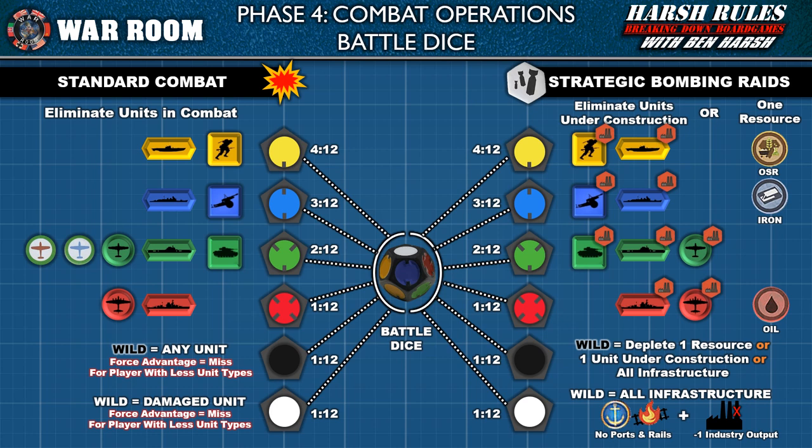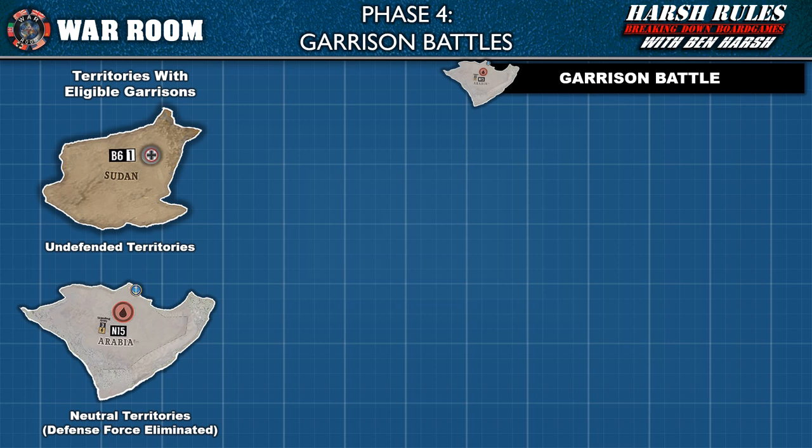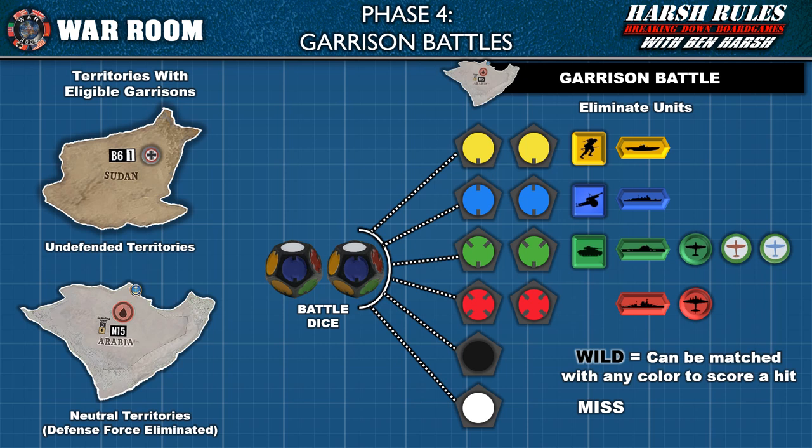In War Room, empty territories controlled by an opposing nation, or neutral territories that have had their defense force eliminated, still have a last line of defense known as a garrison force. Garrison battles are not conducted using the battle board — instead they are resolved by rolling two battle dice. If the die results are the same color, a unit type of that color is immediately eliminated regardless of unit type. Black die results are wild and can be paired with yellow, blue, green, or red to produce a hit. White die results are considered misses. After this exchange, the territory is captured if any invading land units remain.